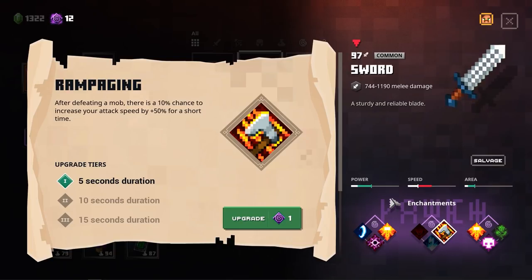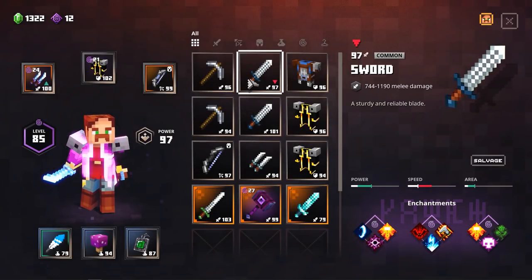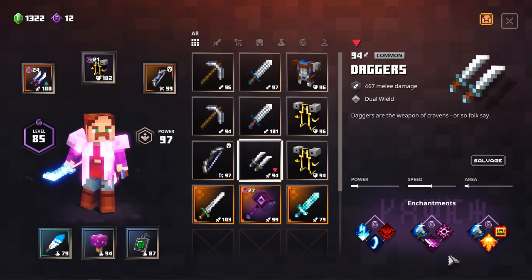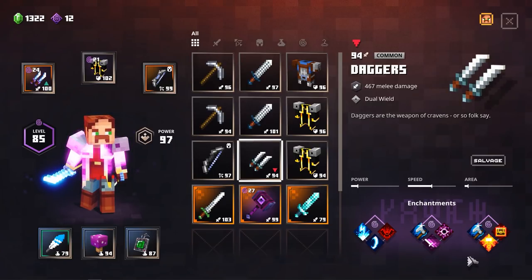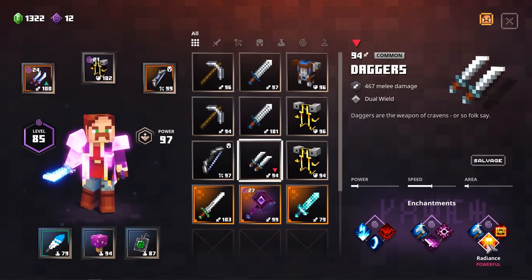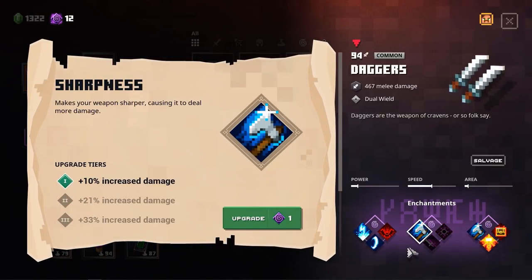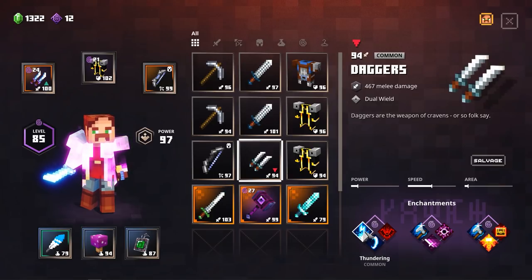Also Rampaging on this one - these weapons can turn into some pretty crazy killing machines. This one, for example, is very similar to the daggers which I'm currently wearing. I have Radiance right here, then Sharpness to increase the standard damage of the weapon, and then we could go for Shockwave or Thundering for AoE damage.